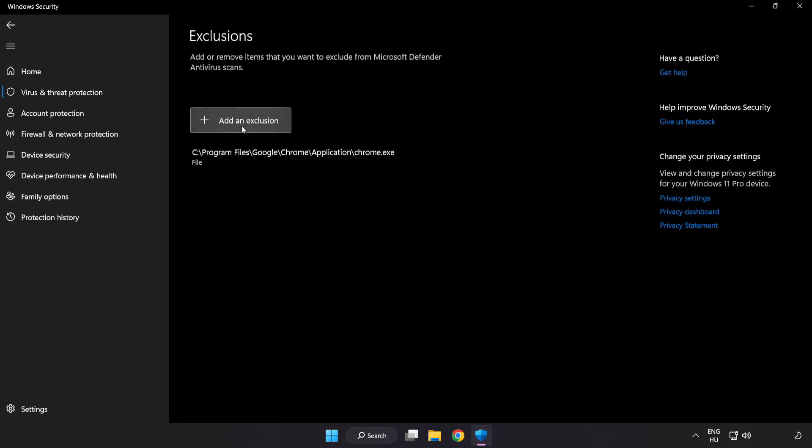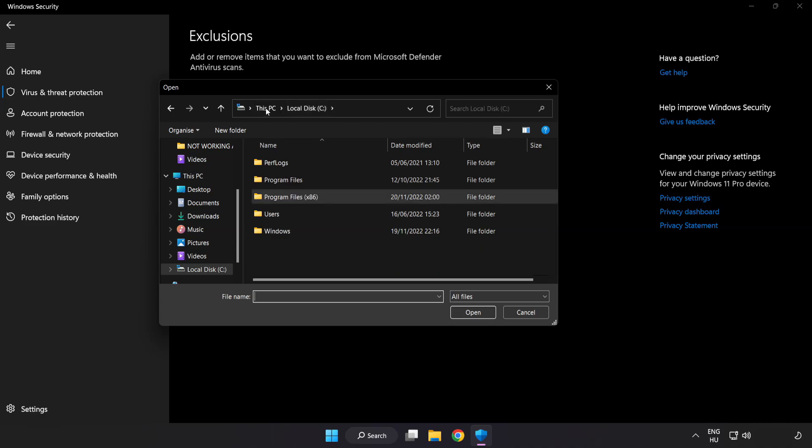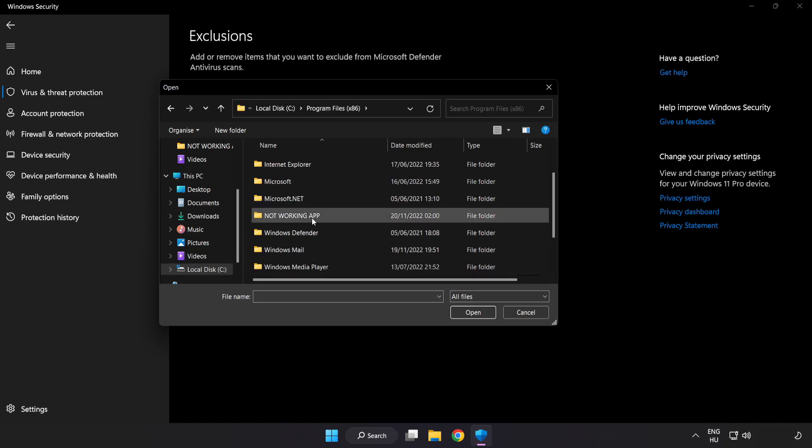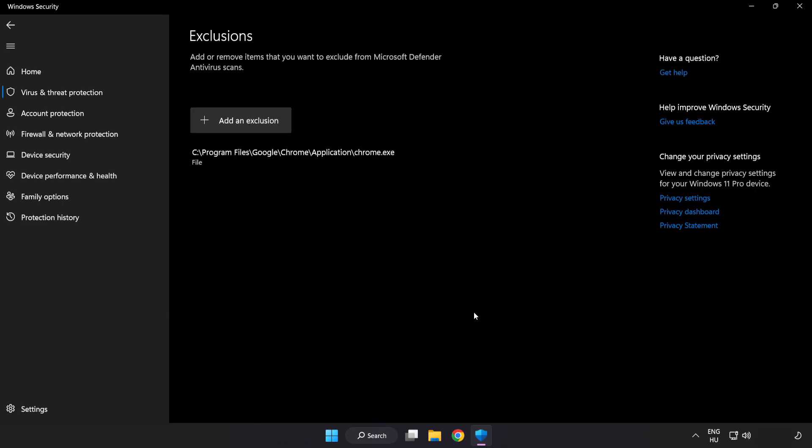Add an exclusion. Try File and Folder. Find your not working application, select it and click Open. Close the window.